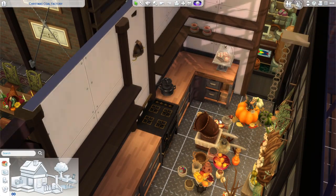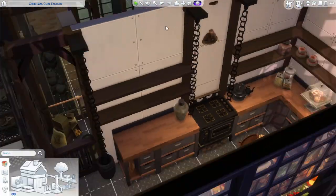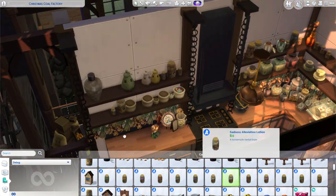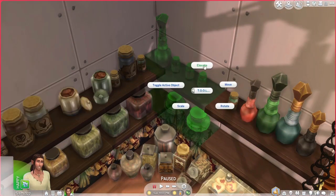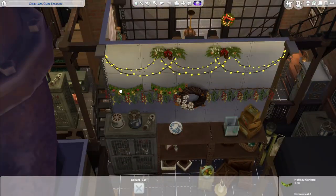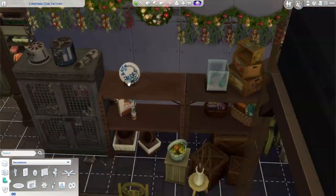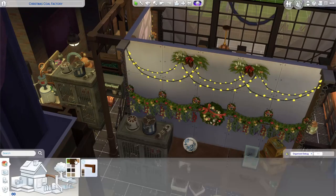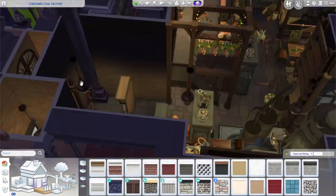I made a floating shelf system — I temporarily put walls up while placing and decorating the shelves, then got rid of them. I wanted to clutter it with bottles and jars you'd see in a kitchen without using standard kitchen cabinets. When using Tool Mod and layering objects, it creates flickering, so I make one object slightly smaller than the adjacent one to remove the flickering issue. Then I decorated with Christmas decorations because I wanted even the industrial part of the build to look Christmassy.